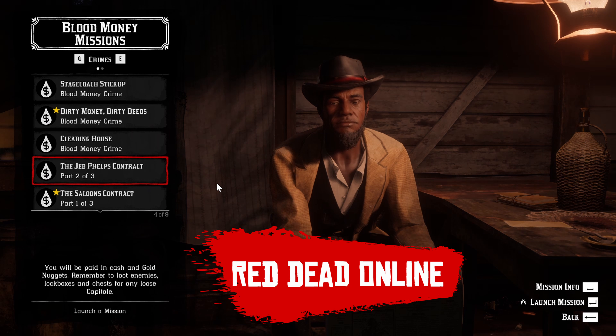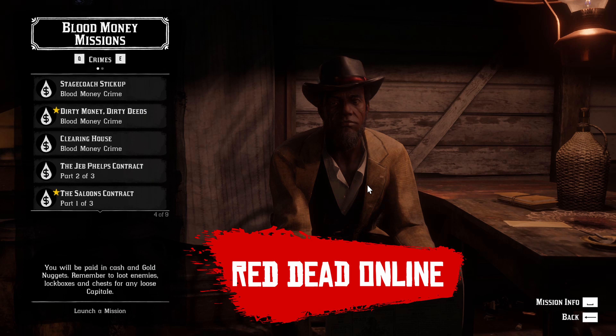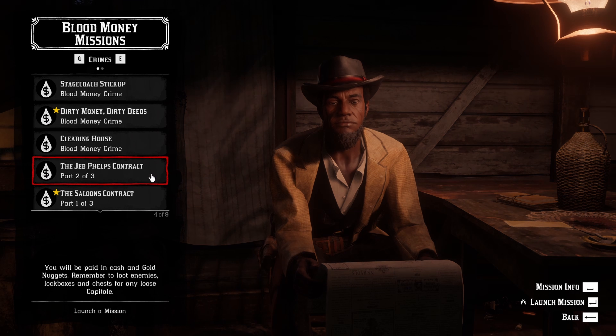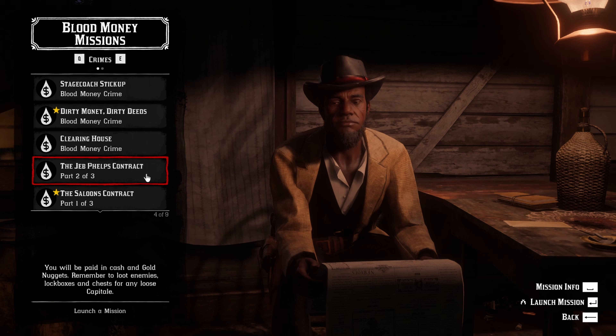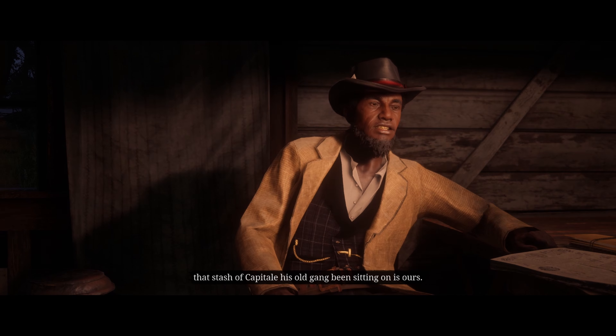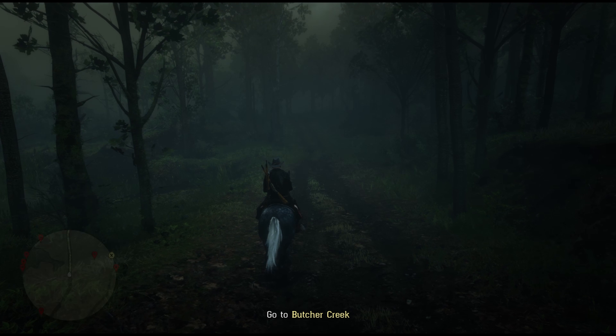Hi everyone and welcome back to the channel. I'm here with a reminder that Blood Money opportunities are still at 2x gold, money, and XP, and that would end on Tuesday. So there is still time to farm right now if you have not been doing that for the entire month. But first I'm going to show you how to farm Capitale, which is used to access Blood Money opportunities. Capitale drop rates are also at 2x, so farming Capitale drops are definitely the way to go.